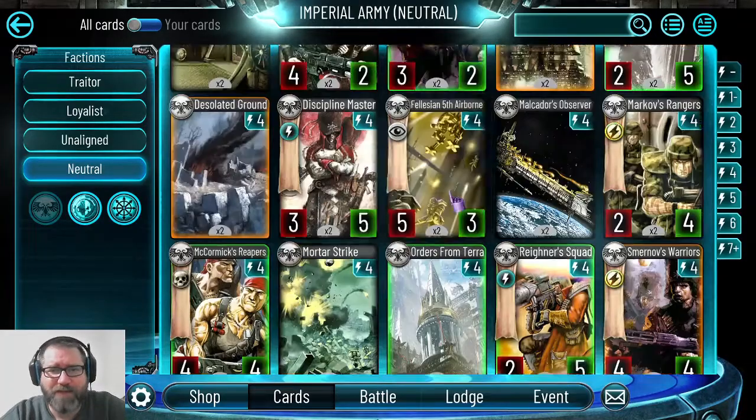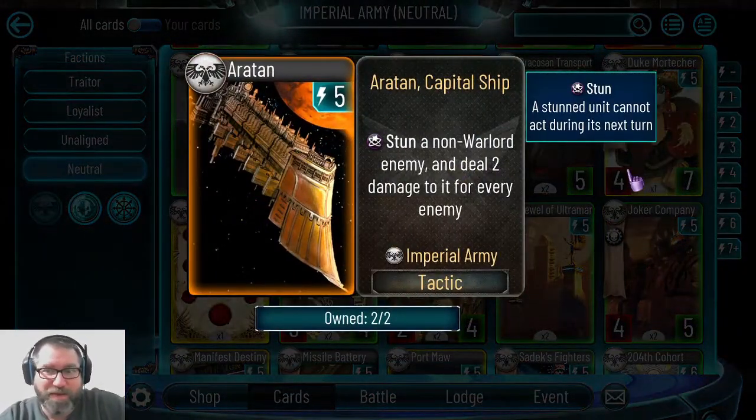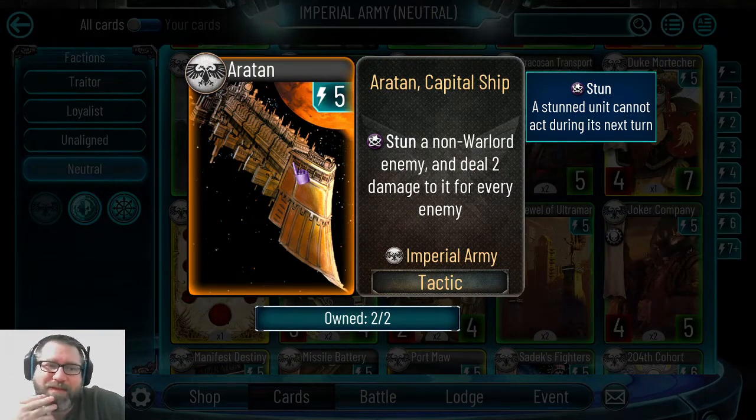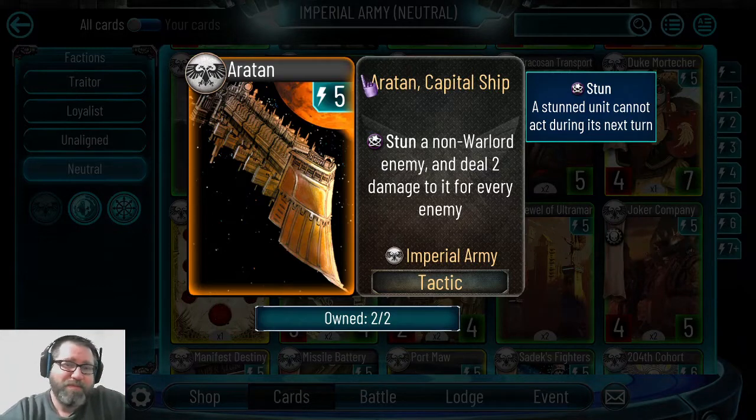We're into the five energy cards now — this is where a lot of pieces come into play. Eritan is okay; I have it in a few neutral decks that lack a hard removal option. It stuns an enemy and deals at least four damage — warlord plus however many troops your opponent has. If it's a full titan board, it's almost going to wipe out an entire titan arm and stun it. More commonly, I use it late game to get rid of six to eight health troops, playing five energy to stun then following up with other damage tactics.